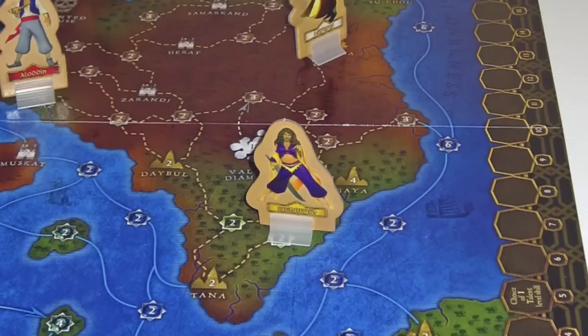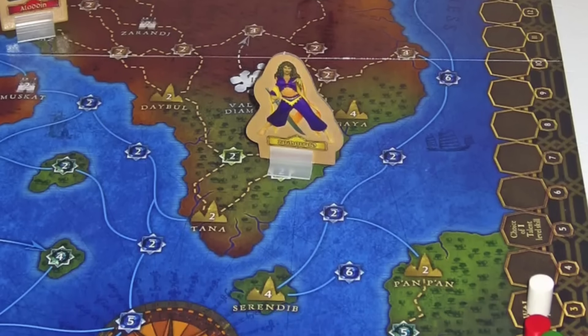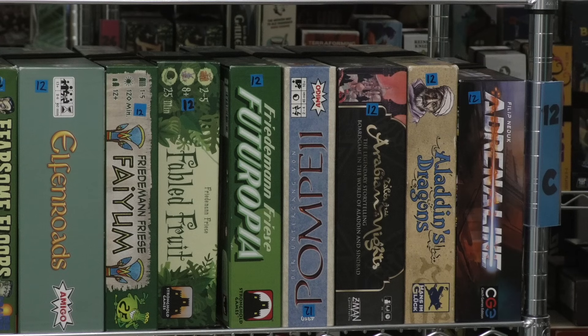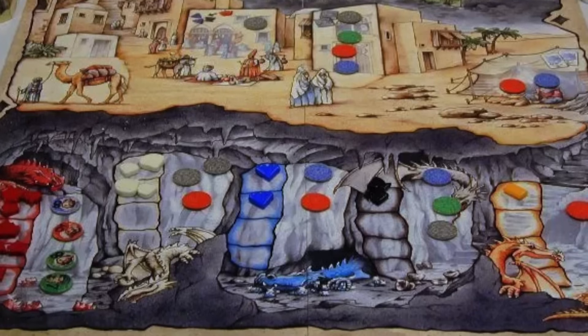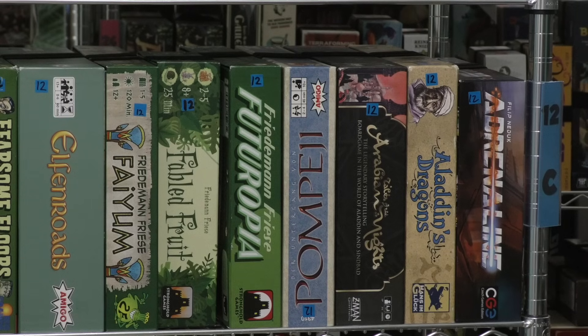Then there's Tales of Arabian Nights — just a great storytelling game. It's silly, you never know what's going to happen, and it's entertaining as all get out. Worth playing. Aladdin's Dragons from Richard Breese, who's known nowadays for all his Key games — this was pre-Key. Actually, I think this was one of the Key games but got re-themed into Aladdin's Dragons from Rio Grande. It's still a very strong game and I would play it for sure.